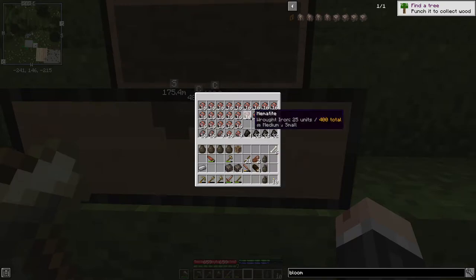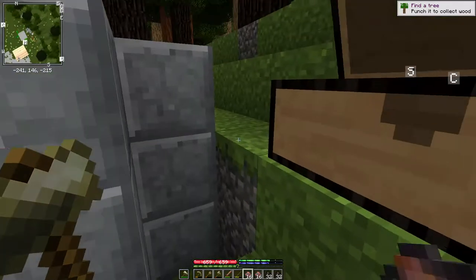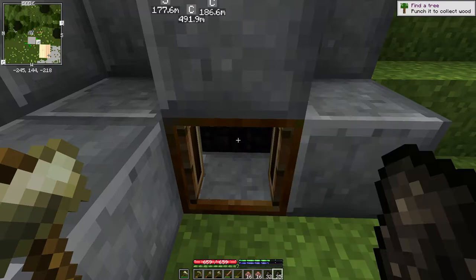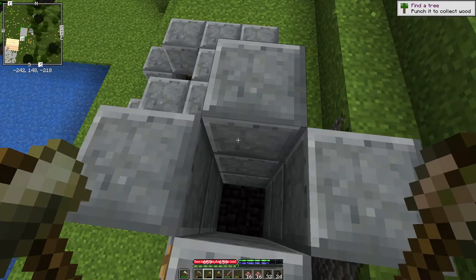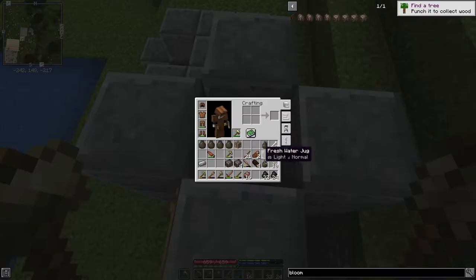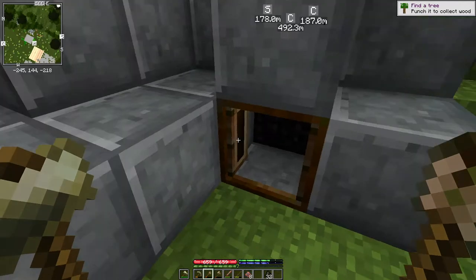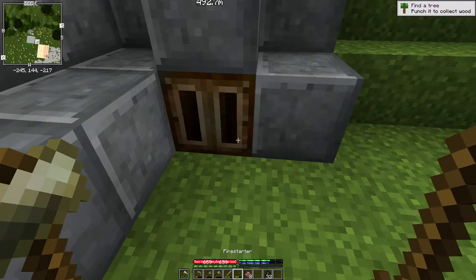And I guess I'll take you through it one more time. And then that should be good to go - one, two, three, four, five, six, seven, eight. And we dump. It's probably only going to take 24. So we've got a total of 24, including the eight charcoal we put in down here - a total of 24 charcoal and 24 iron. There's my fire starter, and off we go.